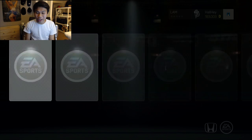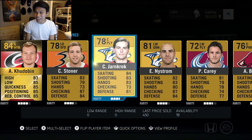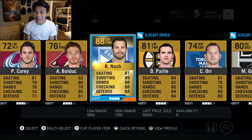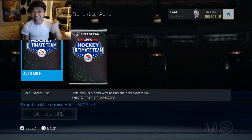Let's see - we got Hadobin, we got Stoner, we got Yarncock, oh there's Rick Nash! 32,000 - that is a sick pull! That will definitely pay off for some of the packs.